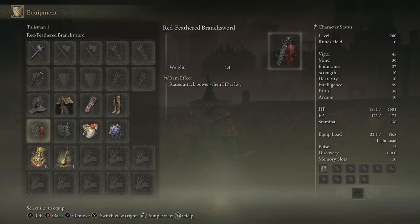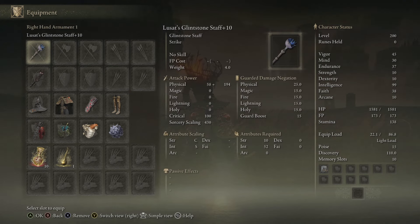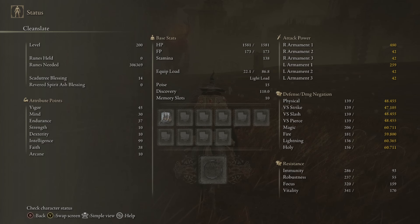Red Feathered Branch Sword talisman — this is really only going to be effective if your health is low and it raises your attack power, so I might swap this out before the video is over. I'm level 200; those are my stats on the right side of the screen if you want to copy them. If you want to respec into this build at, say, level 160, just put less into intelligence and this build is still going to be extremely viable. Last but not least, I'm Scadutree Blessing level 14.